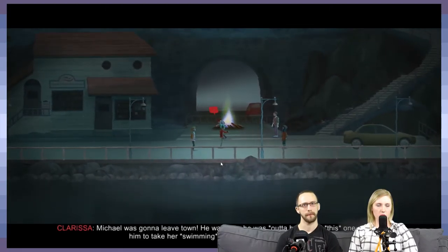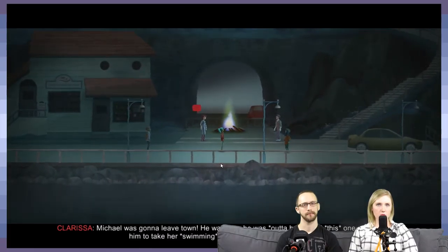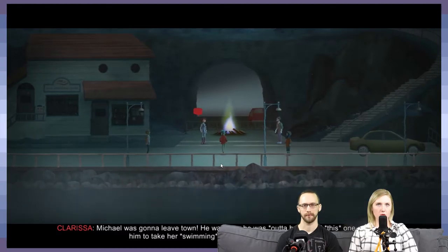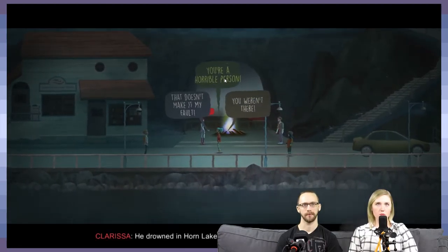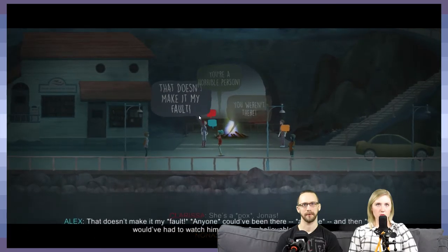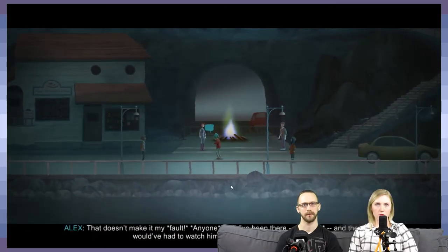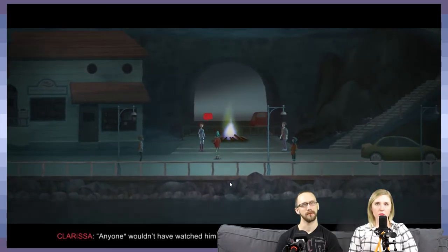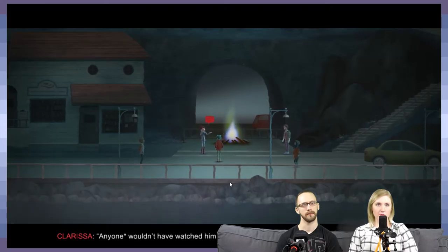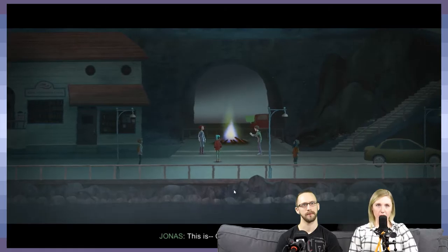Michael was going to leave town. He was free — he was out of here until this one convinced him to take her swimming for one last God knows what. And he drowned. He drowned in Horn Lake while this one could barely flap her arms. It doesn't make it my fault! Anyone could have been there — and then they would have had to watch him die. You unbelievable prick. Anyone else would have done something, Alex. That's why they hate each other.